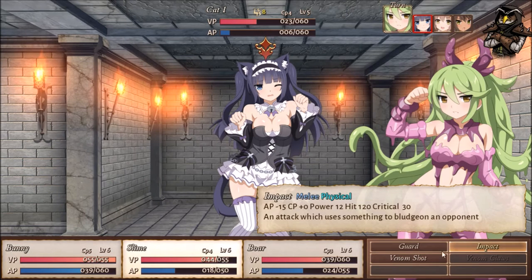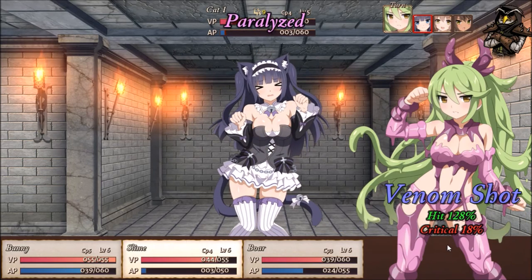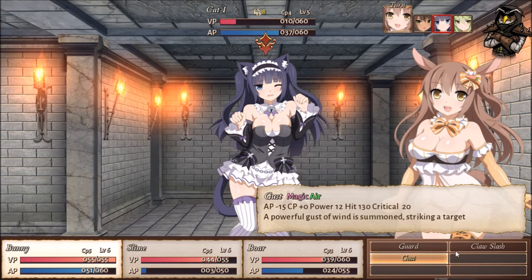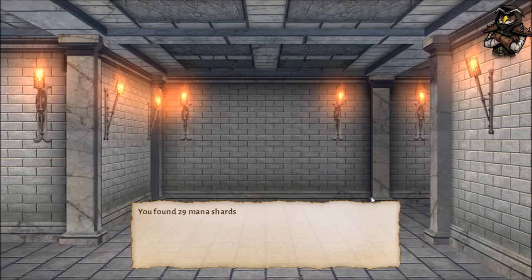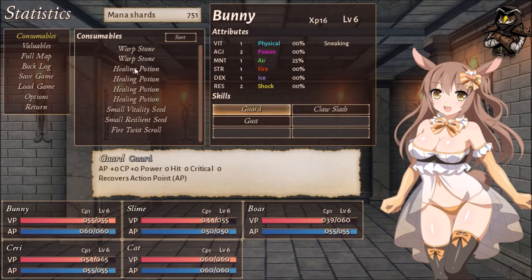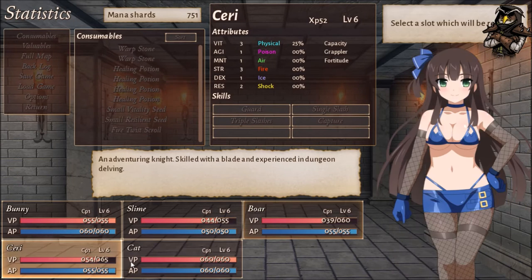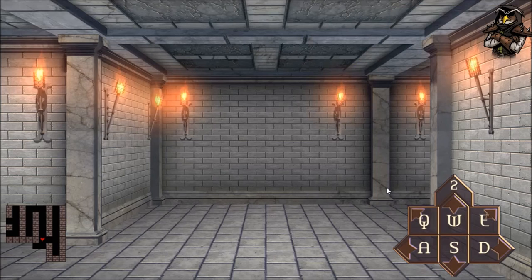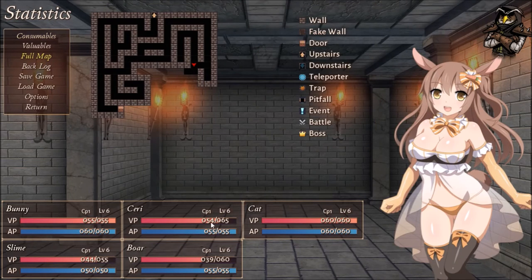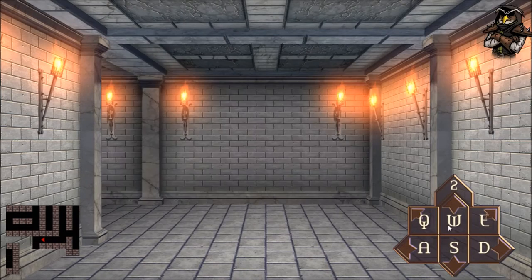Switch back to her, we're going to do Flare Blows - she resists it but still takes 19 damage, which is significant. Gust right there and she's defeated. We do the Venom Shot to try to take out cat girl - not enough, she guarded. Then Claw Slash should finish her off. Now we need to check our team - Boar will switch out for cat girl, Slime will switch out for Sari because Sari technically has more help.